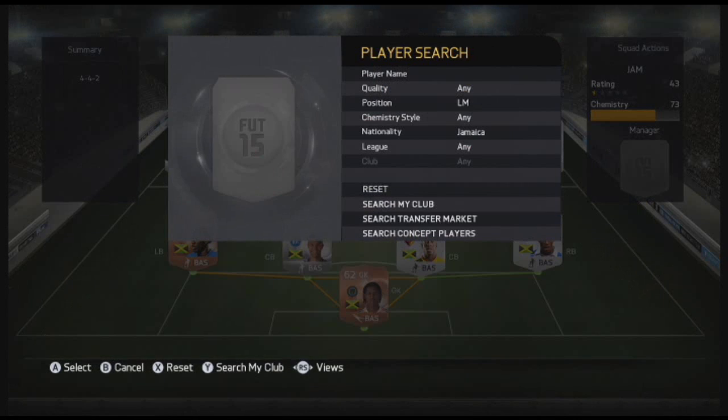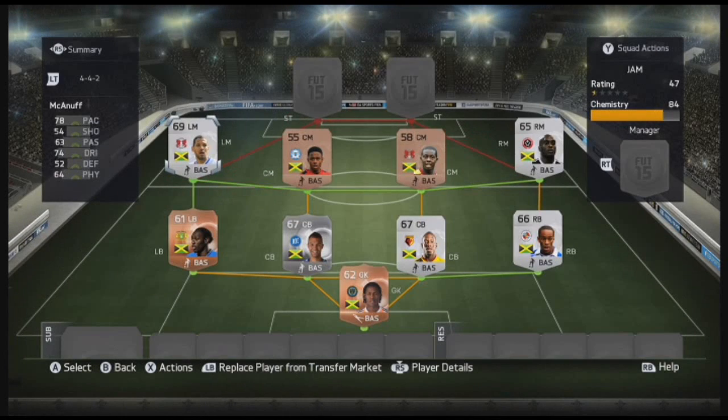At left mid is McNuff — Joby McNuff — 78 pace, 74 dribbling, 63 passing, 64 physical, plays for Leighton Orient. It's scary what he could have been when he was with Reading in the Premiership — it's just career stagnation. Still, he's a very good silver League One player to have, and I think he's the best player from League 1 rating-wise. You just wish he had a bit more overall ability, something in the 70s overall probably.